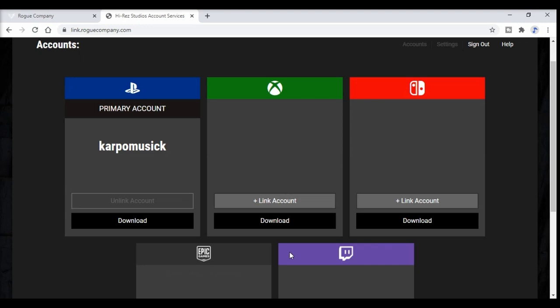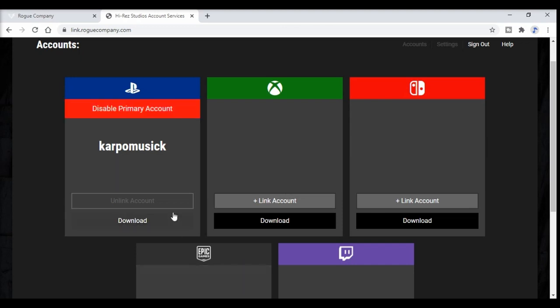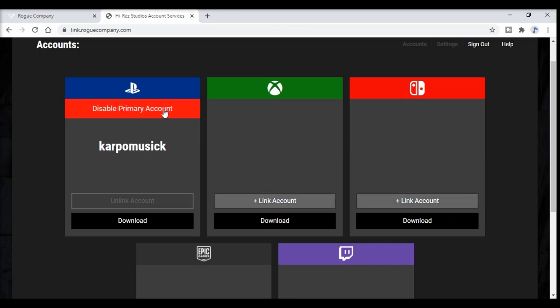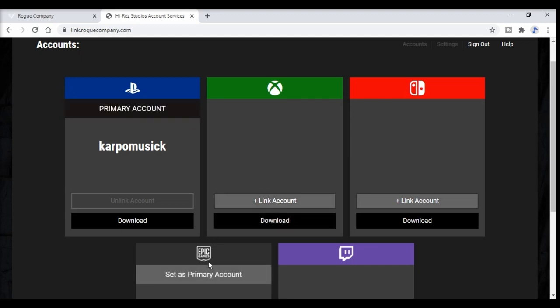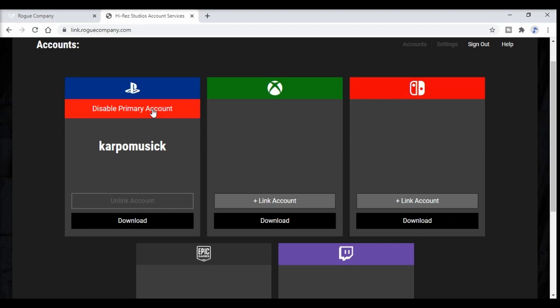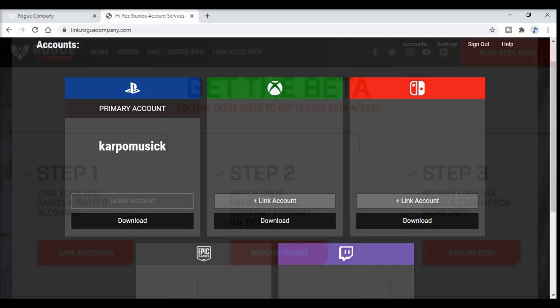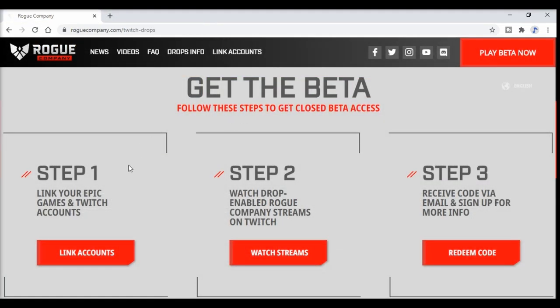But if you want to get it for PlayStation, Xbox, or Switch, pay attention. Sign up, make sure you link your Epic Games and Twitch account, and then you also need to link either your PlayStation, your Xbox, or your Nintendo Switch account. Then you need to set your primary account to where you want your code to go. If you want it on PC, set your Epic Games as your primary account. But if you want it for PS4, make sure you set your PlayStation as your primary account. Xbox — set it as your primary account. Nintendo Switch — set it as your primary account, and you are good to go. Make sure you have an Epic Games account, a Twitch account, and of course your platform account, and they all should be linked at that one page.